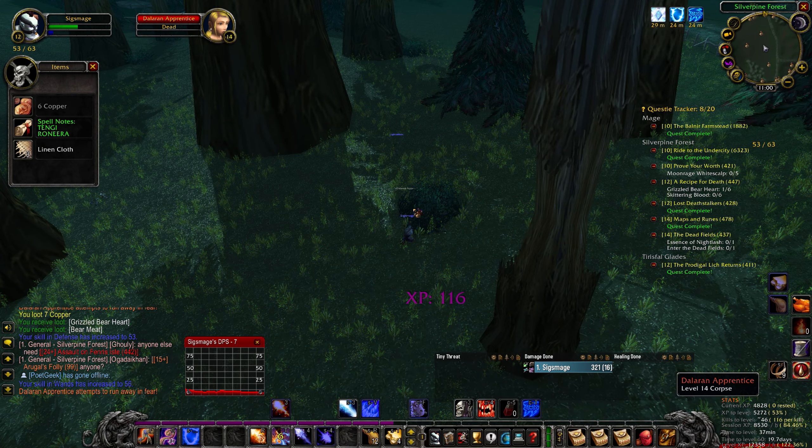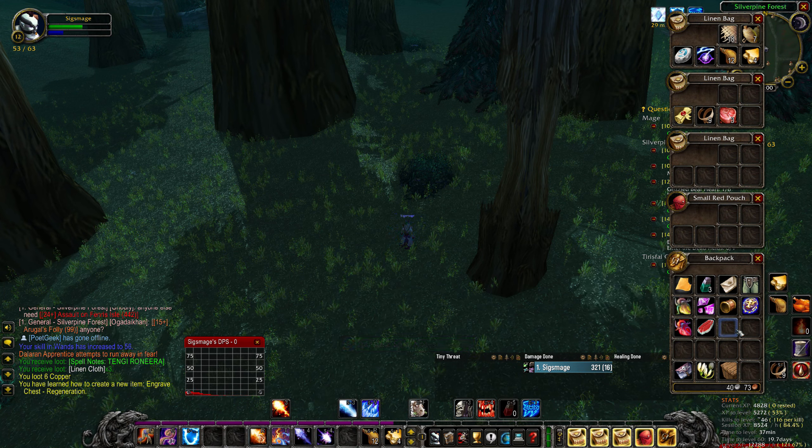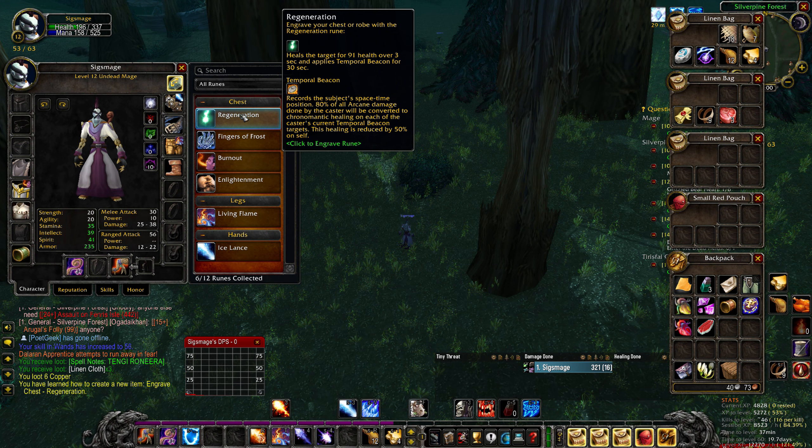Upon defeating it, it dropped an uncommon item called Spell Notes Tengri Ronira. After you've looted the item, simply right-click it in your inventory to translate the Spell Notes, keeping in mind that this will consume a Concentration Charm.